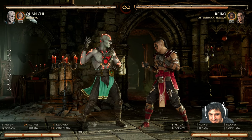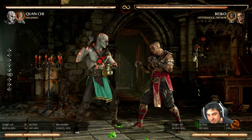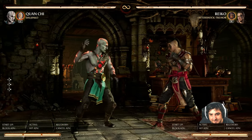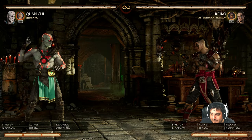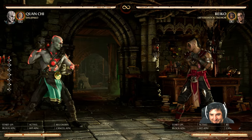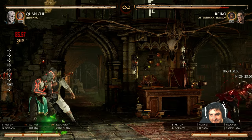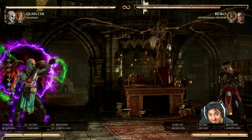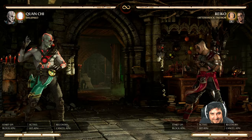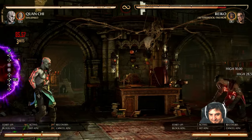So the Tactical Takedown recovers a little bit faster and is a little bit safer on block, but it's still minus 14 on block so don't just throw it out. You can do a little bit of a safety buffer by putting the Apep Punch or the Conquest Kick behind it — I just use that as a combo ender, that's really the only time I use it. But now we also steal the Assassin's Throwing Stars — down-forward and then down-Cameo. That is so obnoxious. I love that we get those throwing stars.